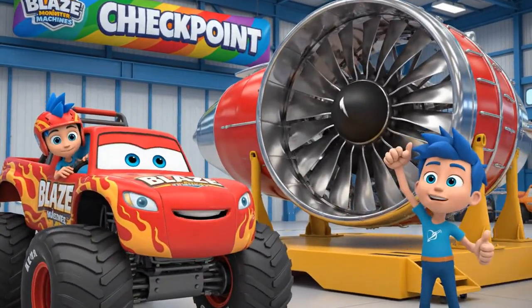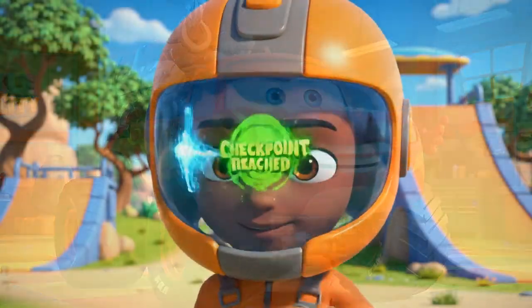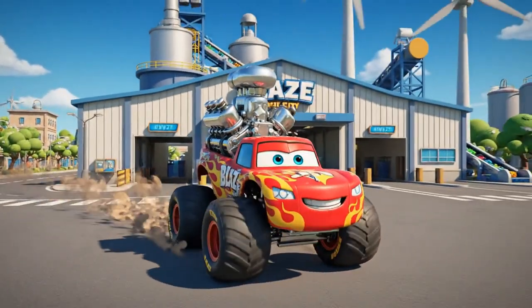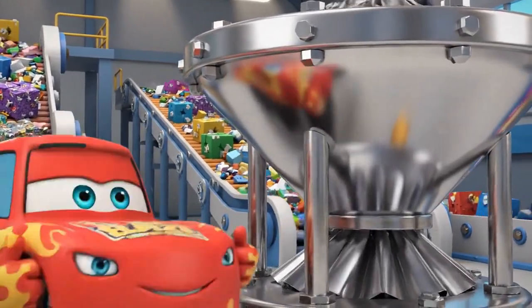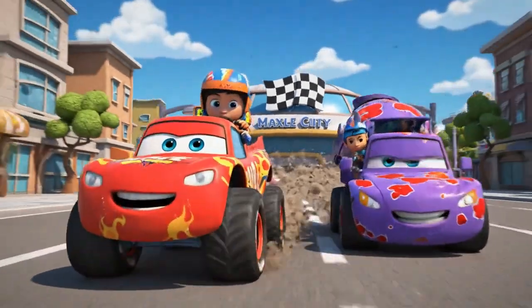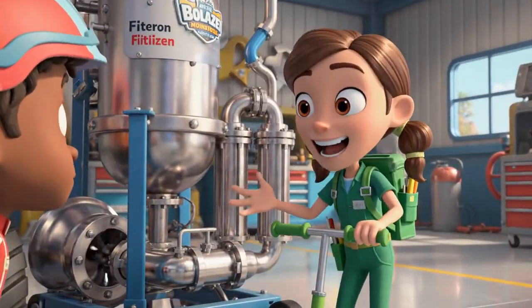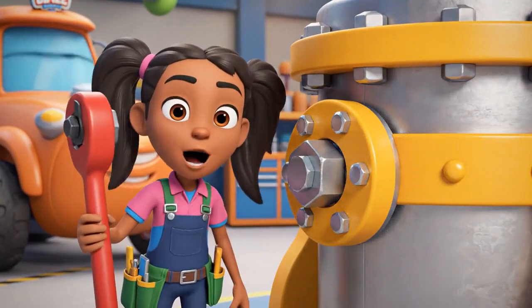There it is — the jet engine! Next, we need the cyclonic separator from the recycling plant. It will spin the pollen out of the air. There's the separator! Watch out, Blaze! Connect the engine to the separator. Need a hand with that filtration system, AJ? All set! This filter will trap all that pollen.